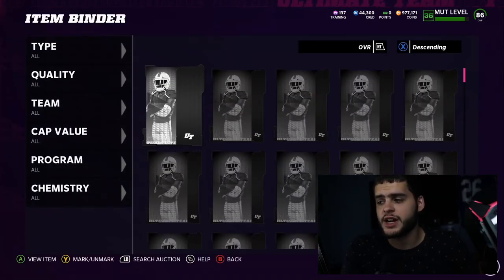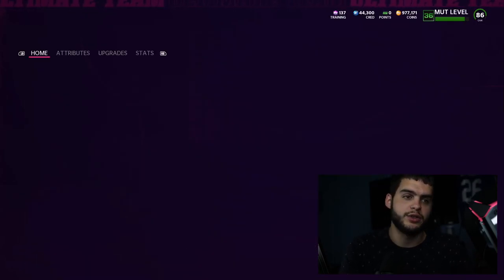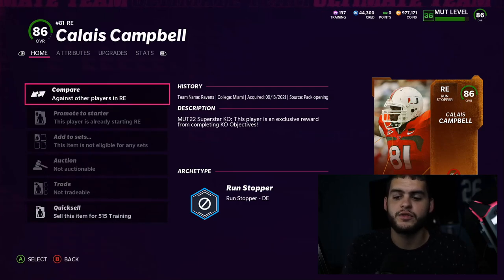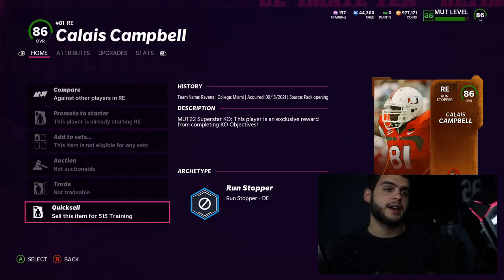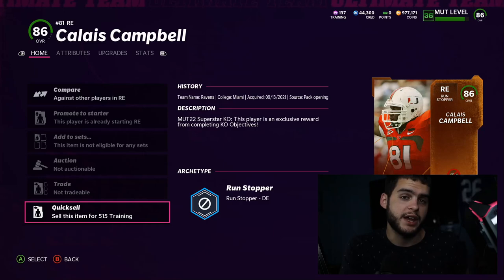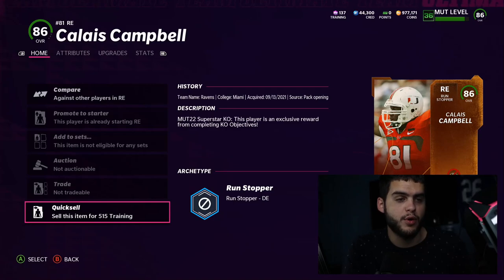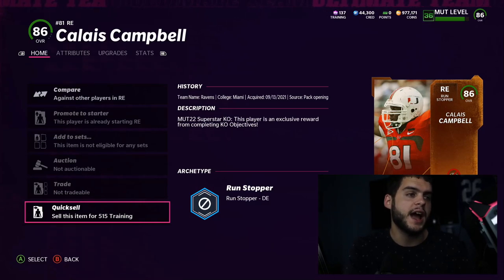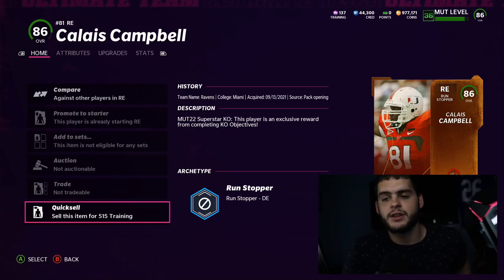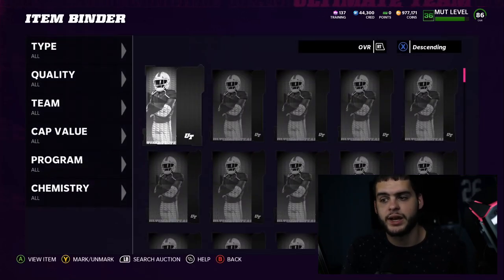There are other benefits to this card though — it does quick sell for a decent amount of training. It quick sells for 515 training, so if you get both him and Kyler Murray that's over 1,000 training. Add Joe Hayden at around 400, that's 1,400 training, and with the A-Rod you're looking at about 1,800 training total. That's almost enough for a full powerful player, which is not bad at all at this point in the game.